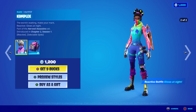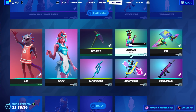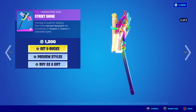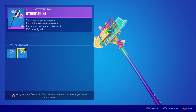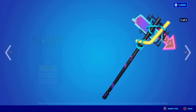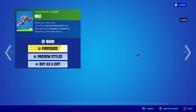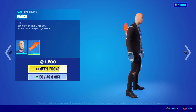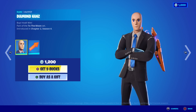I wanted to show you something — this Complex skin is super reactive, and the back bling too. Now, go to the Street Shine pickaxe and preview it. Someone told me it was locked but apparently not. And here's a glider — it has two styles, both reactive at nighttime: Rainbow and default. Paint Splash emote — animated, not reactive. Stonk skin — Diamond Hands, with a secretly reactive back bling. His hands are diamond. That was the April Fool's skin from Chapter 2, Season 6.